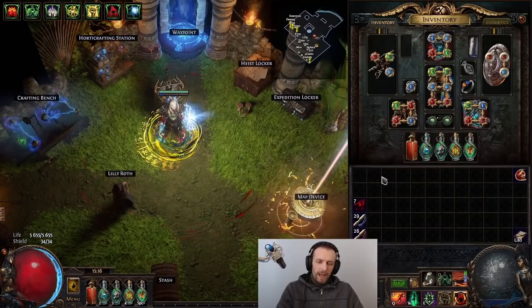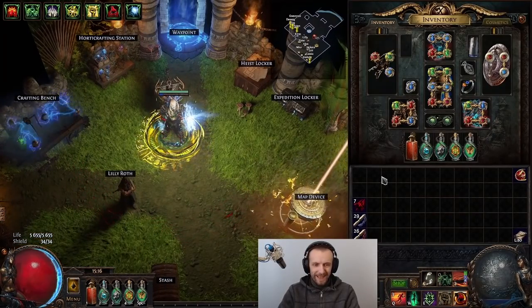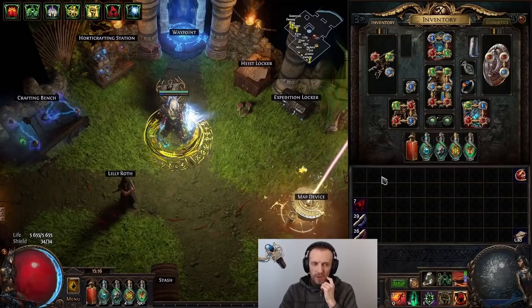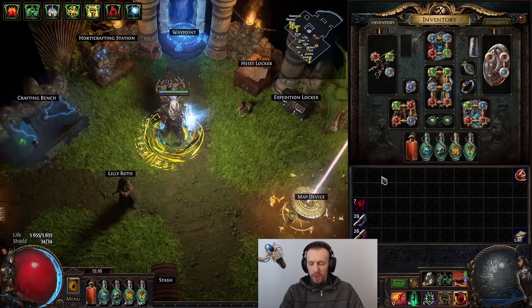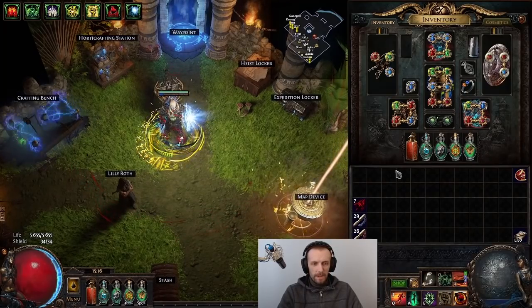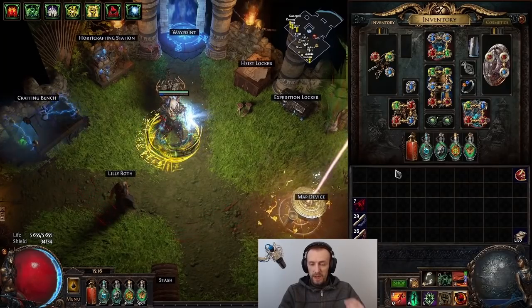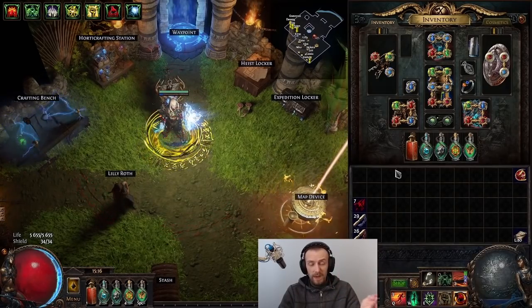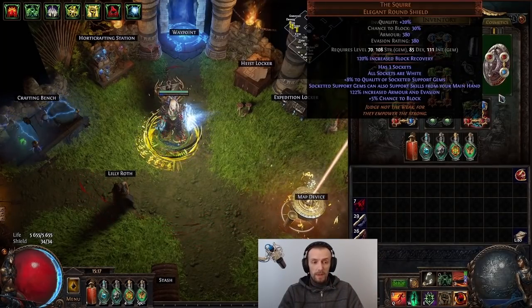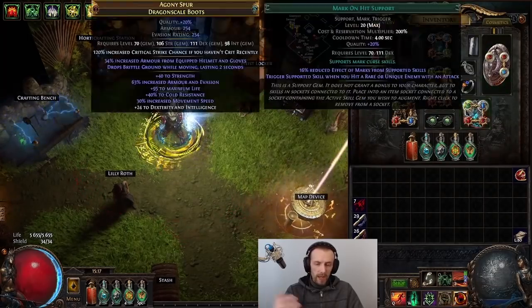All you have to do is deal damage before enemies deal damage to you. I don't want to make this video too long — the Path of Building import code will be in the description as always. It's basically the same as the previous video, just swapping in The Squire shield with some support gem adjustments.